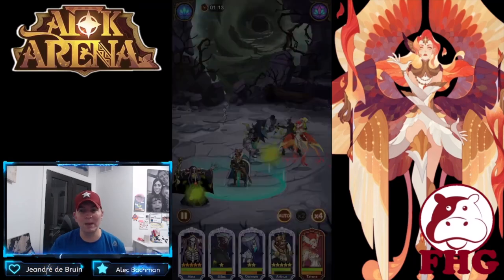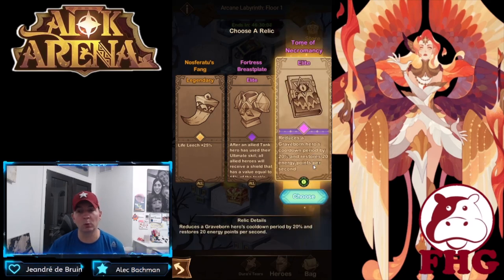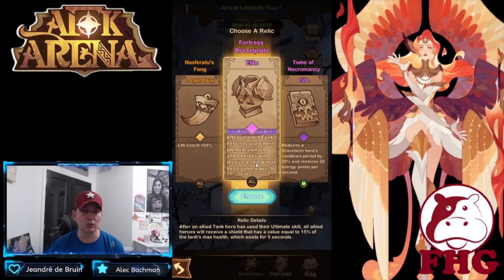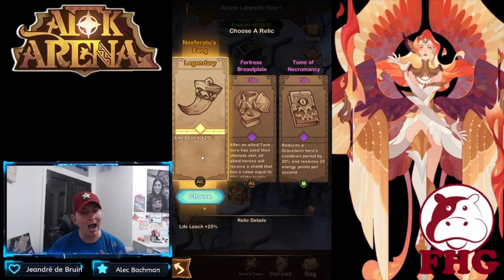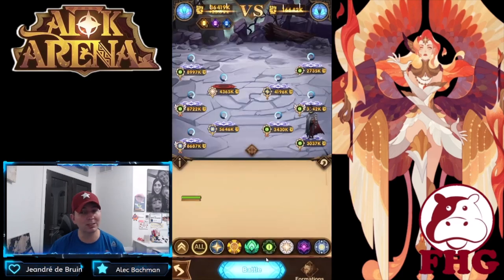If you're running Graveborn — we have Silas and Daemon — definitely pick up Graveborn-specific relics. If you're running a tank, you can take the tank relic. I don't like life leech much. The key one is the Tome of Necromancy: if you're running any Graveborn, this is super important for them.